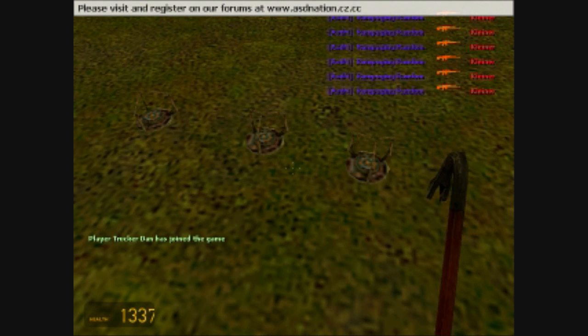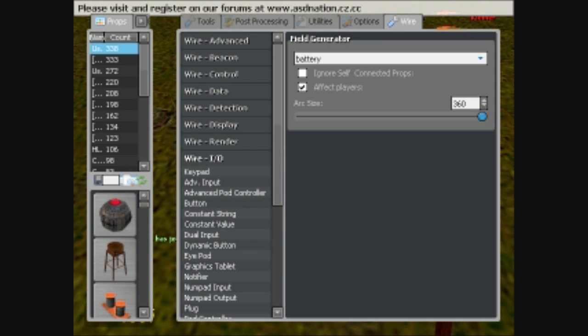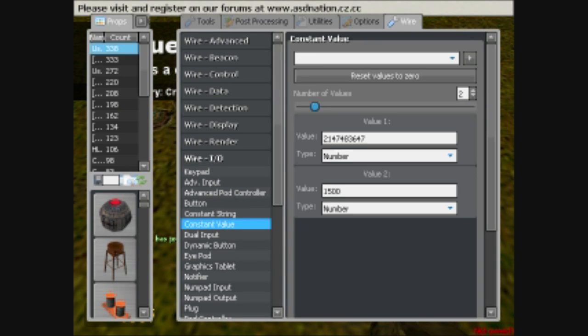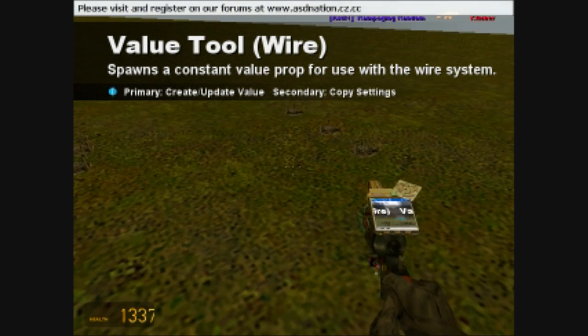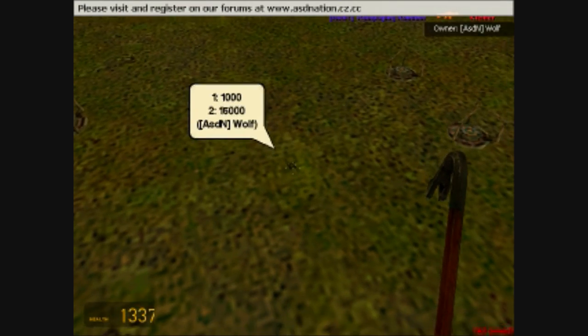We're going to start by spawning a constant value. I'm going to set my value to about a thousand and my second value to about fifteen thousand. That's going to be our distance and everything else for each thing.